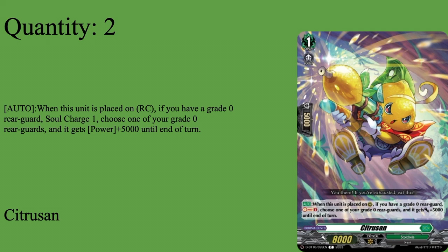First, two copies of Citroen Son — Grade one, boost 5k shield, 8k base. Auto when placed on rear guard circle: if you have a Grade zero rear guard, soul charge one and give one of your Grade zero rear guards 5k power for the turn. He helps mitigate soul if you run into that problem — again doubtful, the chance is like one in a million, but the deck has countermeasures. Being able to soul charge is great, and he'll most likely give 5k to a plant token for free. Two of Citroen Son — very good.